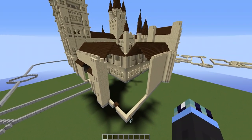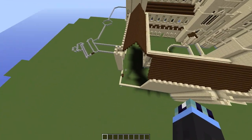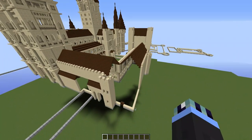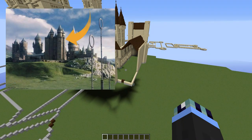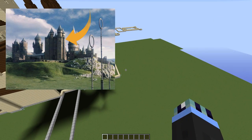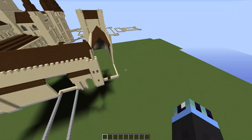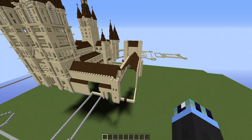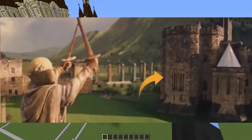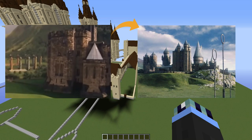Some background information on the training grounds tower: the tower we'll be building only existed for two films. In the first film, the training grounds was a large complex filmed on location at Alnwick Castle in the north of England. They increased its height to make it look more dramatic. Interestingly, in the quidditch scene Harry has his first training lesson at its original size, but a few scenes later in the quidditch match it has a few more floors - a small mistake by the filmmakers.